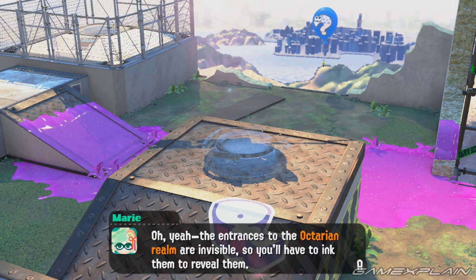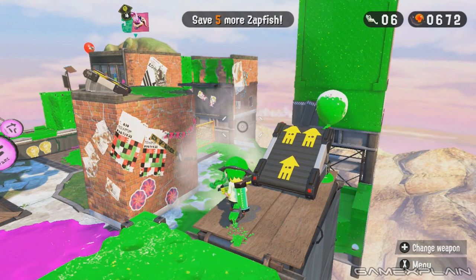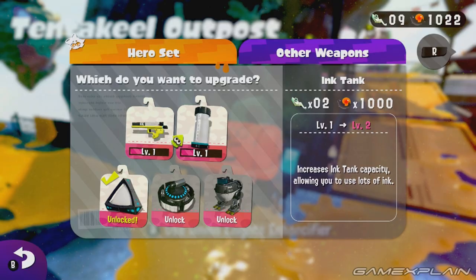Each world contains a number of invisible kettles that must be inked to be unlocked as levels, so you can then rescue the captured Zapfish. But there are a few new tricks to the process. The worlds, while not huge, contain a bit more that's worth exploring. There are balloons to pop in order to get a few extra power eggs, and each world has its own Sunken Scroll and Sardinium to find, just like every level. The Sunken Scrolls offer a bit of lore to help flesh out the world of the Inklings, but they're more concerned with covering what happened in the two years since the original than providing new details of the past. The Sardinium is a new step required to power up your weapons — not only do you need the right amount of power eggs, but this collectible as well.